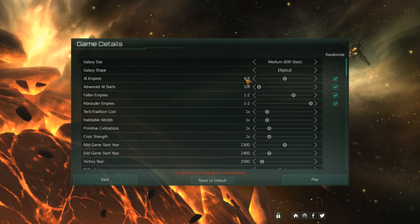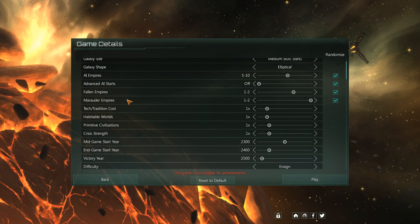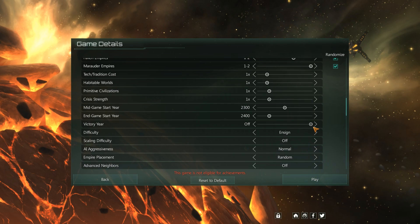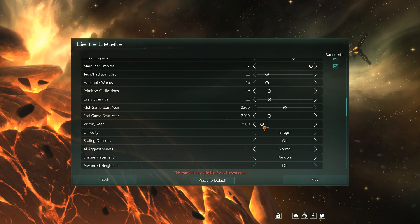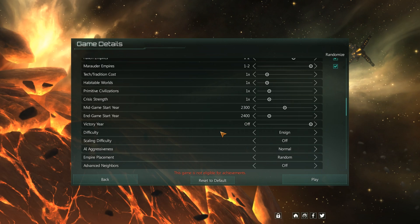Advanced AI starts off. We'll have between 5 and 10 AI empires. Traditions — text and tradition costs. If you don't know the game inside out, leave this all at one time. The length of game: if you have a victory year and want the game to end, leave it at sort of 25 or 25.50. If you really want a really long game, the year 3000 — or you can turn it off to have just an endless game where you just achieve whatever goal you set out.